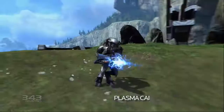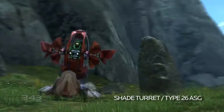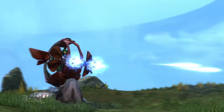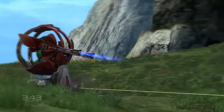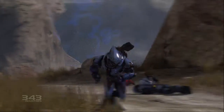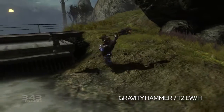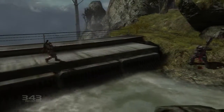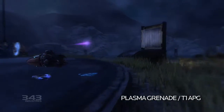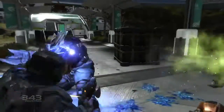For suppressive fire, the Covenant have standard plasma turrets and shades at their disposal, the latter with both plasma and fuel rod variants distributed across various fields of combat. Up close, the Covenant are unmatched. Elites utilize the razor-sharp Covenant energy sword, while brutes harness the overwhelming force of the gravity hammer. And of course, the Covenant's plasma grenade has the explosive potential of a frag grenade but sticks to any enemy when directed on their person.